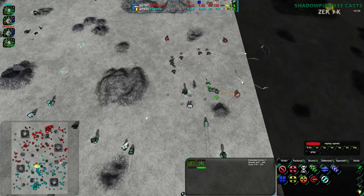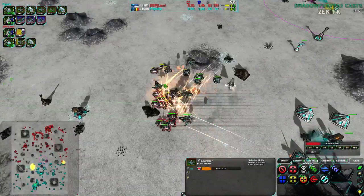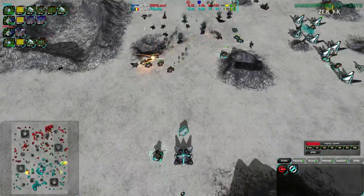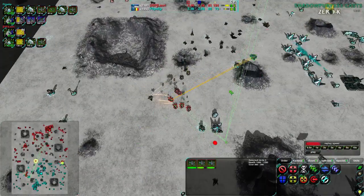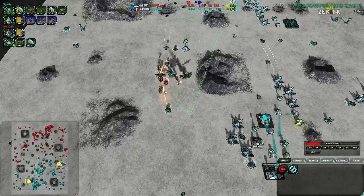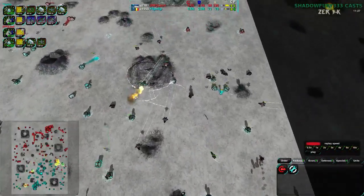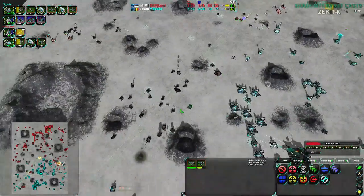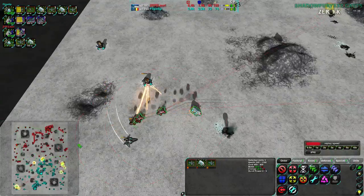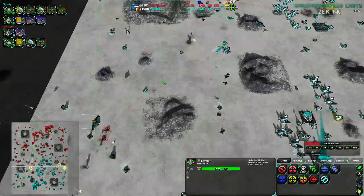Over on the east side, Swifts are harassing and trying to defend against incoming Scorcher harassment, getting rid of some of Lowry's workers. Flipstep's Scorchers are put in a very awkward position — Lowry having their forces between Flipstep's units and Flipstep's base. Lowry breaks through Flipstep's lines and into their base with half a dozen Scorchers. Ravens come in to help but only kill one Scorcher each. Five Scorchers remain, continuing through. Over the east side, Swifts are taking air control for Lowry. More Scorcher harassment gets rid of another Mason, more metal extractors, about five metal extractors destroyed in total.